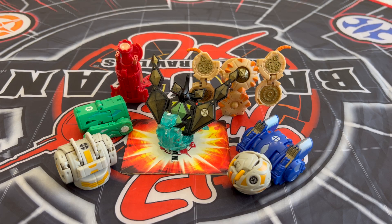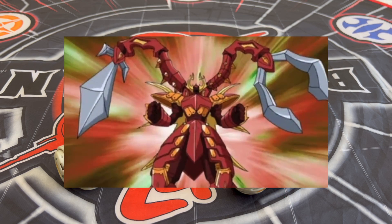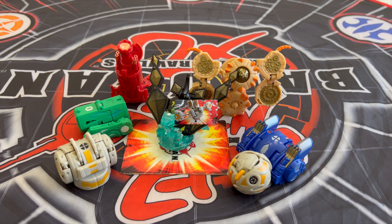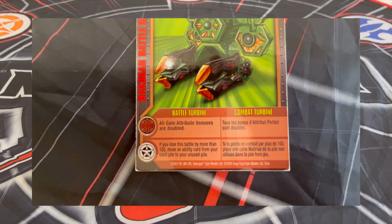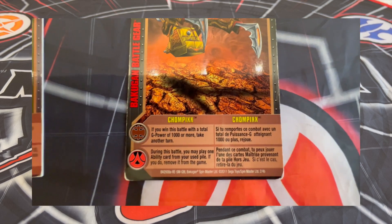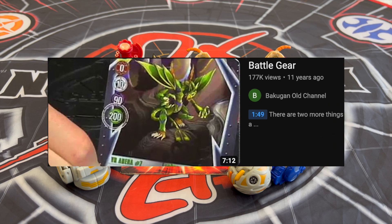Battle gear is the second Bakugan support piece introduced. It was first seen during New Vestroia but was popularized and officially sold in stores during the Gundalian Invaders era. Battle gears are played during battle and give you a G power bonus plus an extra ability bonus shown on the battle gear reference card. I've left a link on how to play Bakugan battle gear, so if you aren't aware of the rules, watch the official Bakugan video first to get a better understanding.